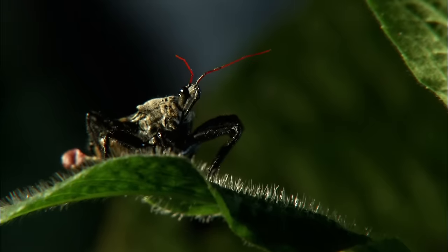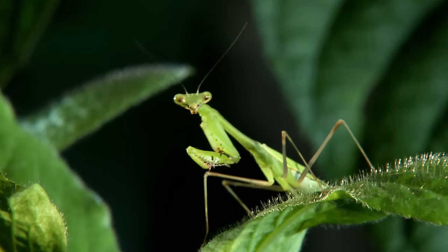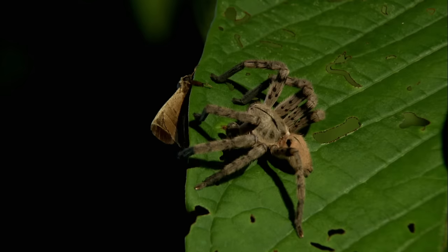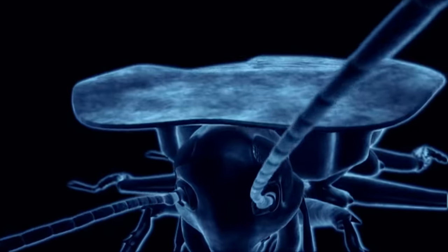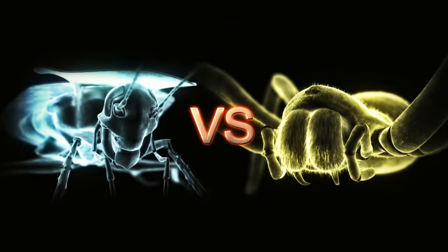In the bug world, the smallest creature can be the cruelest killer. But some corners of the rainforest breed truly terrifying giants. When a red rump tarantula goes up against a giant cockroach, it's a battle of the megabugs.